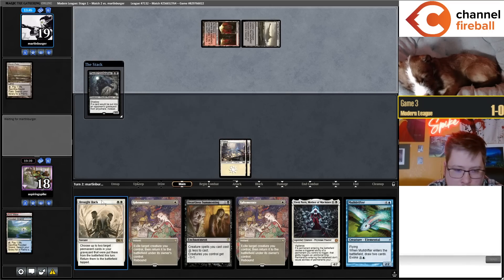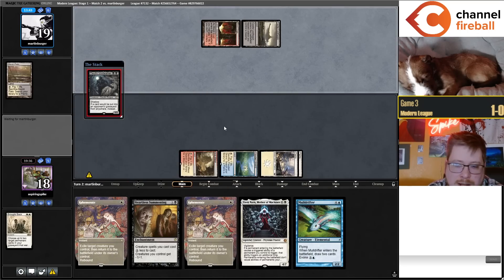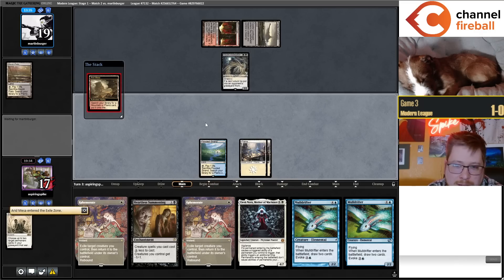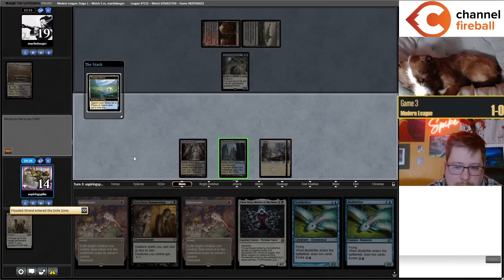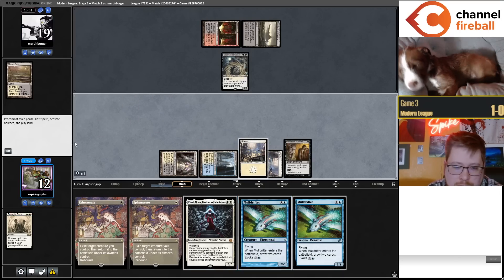How does Lucy get along with Athena? For the most part really well — they argue over toys and Lucy steals all the love. Athena sometimes worries about food, but they really like each other and play really hard. They both have big personalities. We get to go Heartless Summoning into Mole Drifter Ephemerate, which is pretty good.